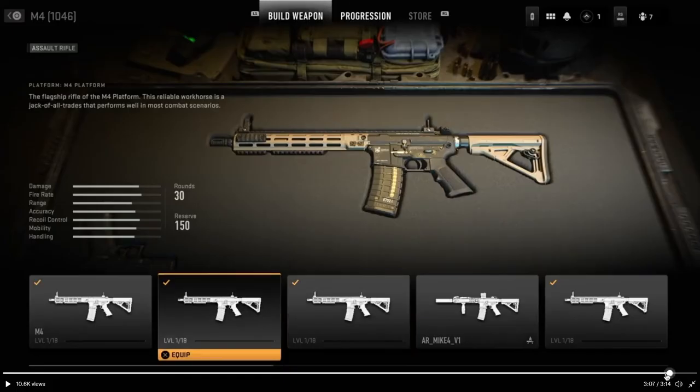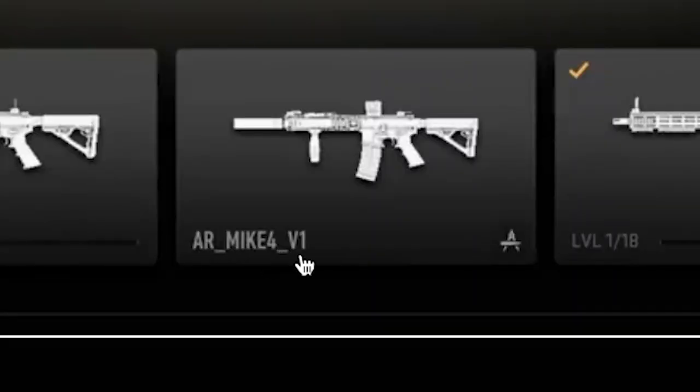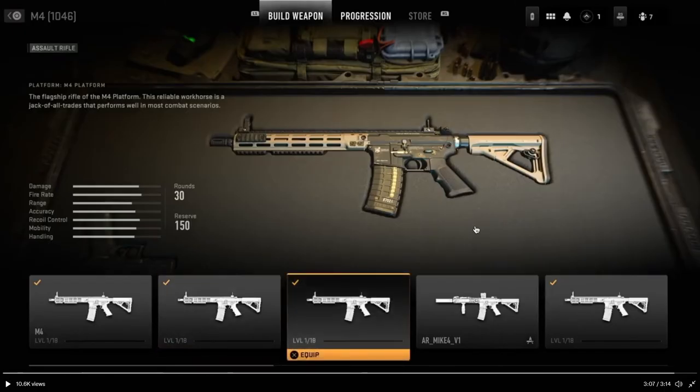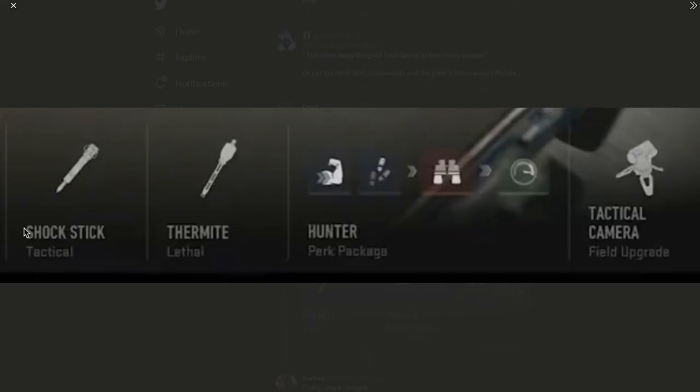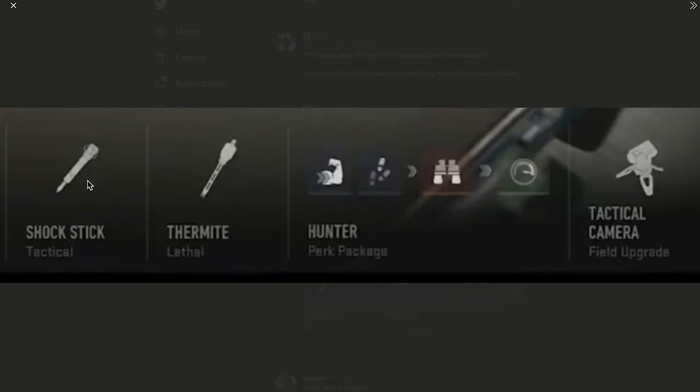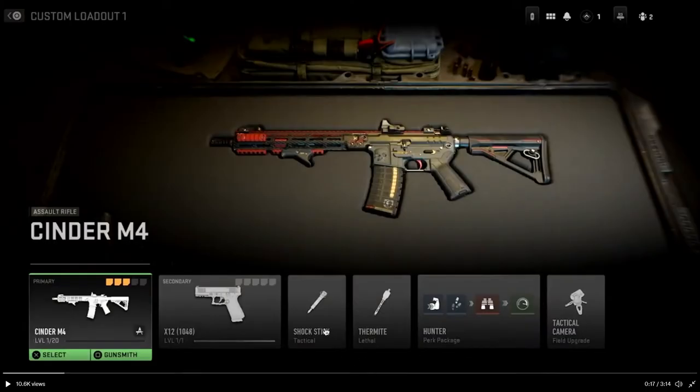The ARs have no names — this is clearly a dev build. Right here it says 'ar_mike4_v1.' I don't think they're trying to reveal what the guns are. Also — shock truck? Oh wait, what the hell is a perk package? And the shock stick — that's not a shock charge, right? That's interesting.